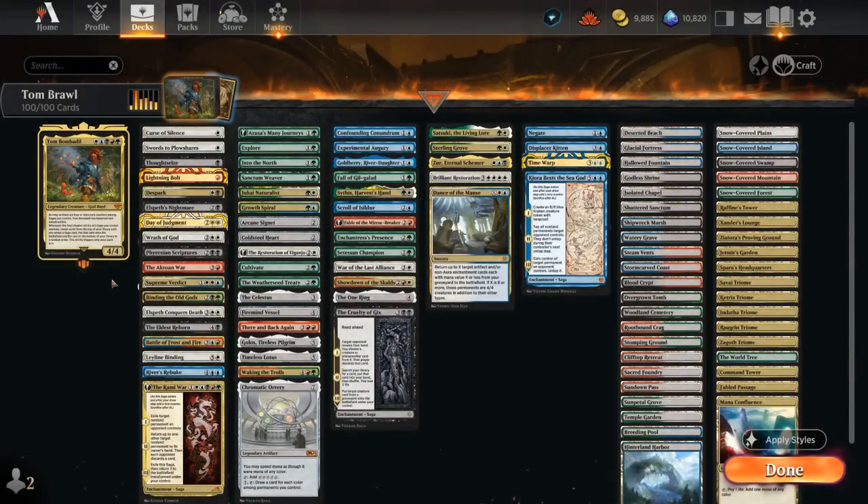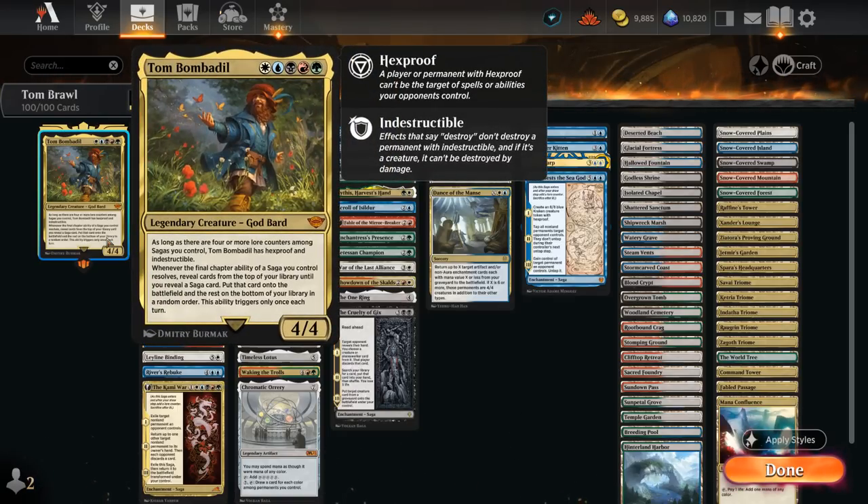Hello and welcome to another Historic Brawl Games video. Today we're looking at a five-color Saga deck featuring Tom Bombadil as our commander. The five-mana 4/4 Legendary God Bard has indestructible and hexproof as long as we have four or more lore counters among sagas we control — not easy to accomplish. Whenever the final chapter ability of a saga we control resolves, we reveal cards from the top of our library until we reveal a saga card and put it straight onto the battlefield for free. It's also better to play Tom when we already have a few sagas going, both to potentially protect him from removal and to get immediate value as soon as one of those sagas finishes.